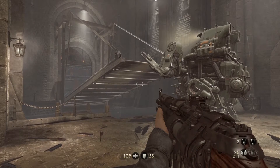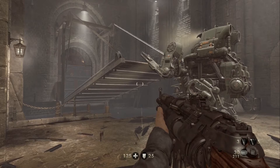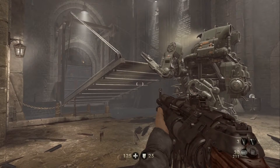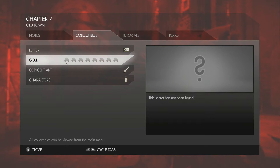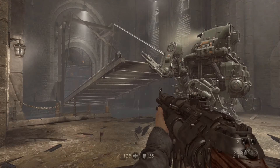Hello everybody and welcome to my Wolfenstein: The Old Blood Chapter 7 Old Town Collectibles Guide. In this video I will be showing you where to find the one letter, all eight gold bars, the nightmare level, and for those who want the secret character art, all of the silver within the nightmare level.